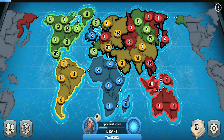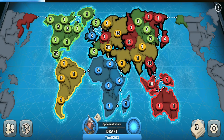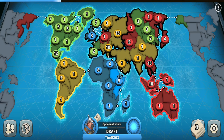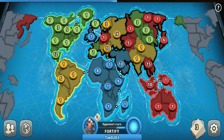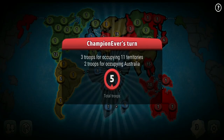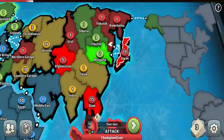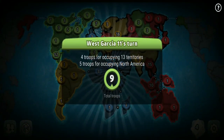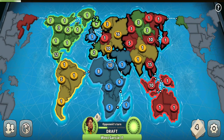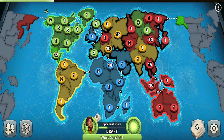Blue's turn — he will turn in a set. Maybe he will attack yellow now? He only got 6 troops unfortunately. And blue is doing the right thing by not attacking yellow, because if they started fighting, the green player would take advantage of it all. Green captured North America, which gives him 5 additional troops, while I'm only getting 2 for Australia — meanwhile blue and yellow would be destroying each other. The game wouldn't be balanced, and that's bad.